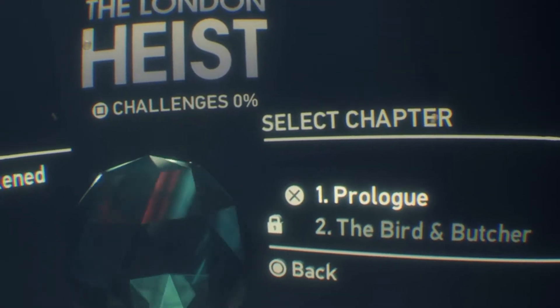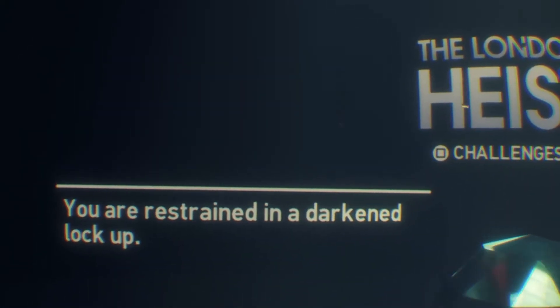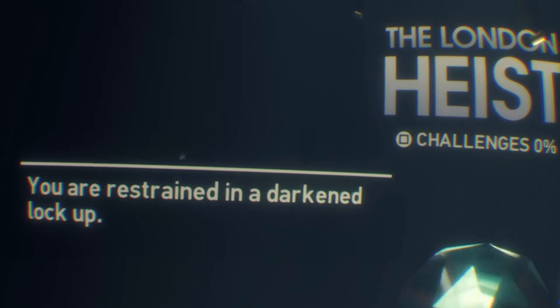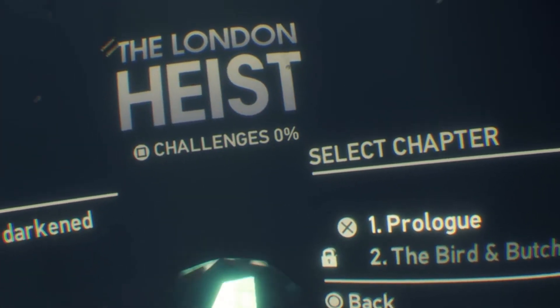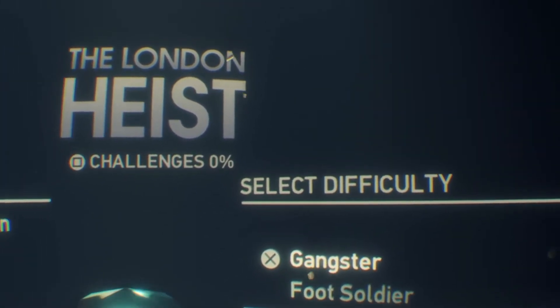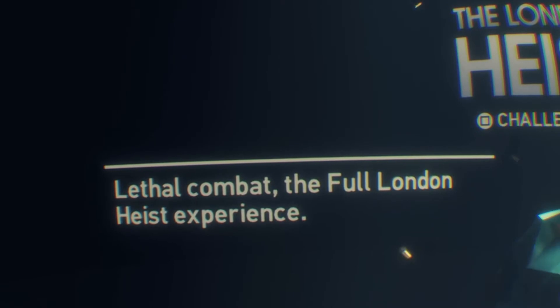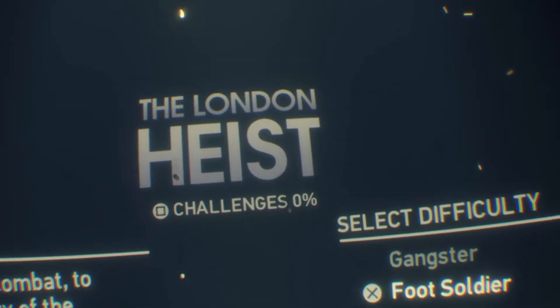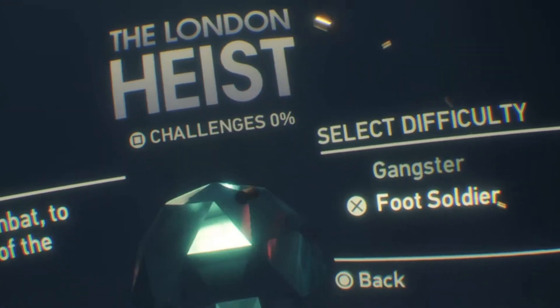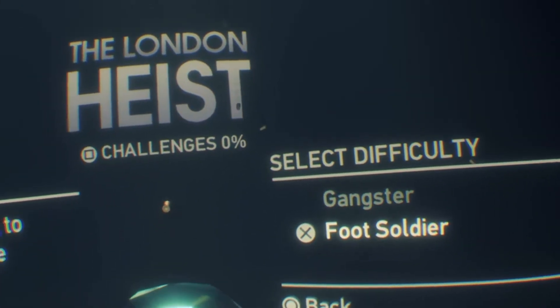We've finished the tutorial and now we're going to enter the prologue chapter of the London Heist, where you are restrained in a darkened lockup — this is going to be fun. There's a difficulty to select: Gangster, which has lethal combat and the full London Heist experience, or Foot Soldier, which gives invincibility during combat to experience the story. I'll try Foot Soldier first for this video, then go back and play Gangster.